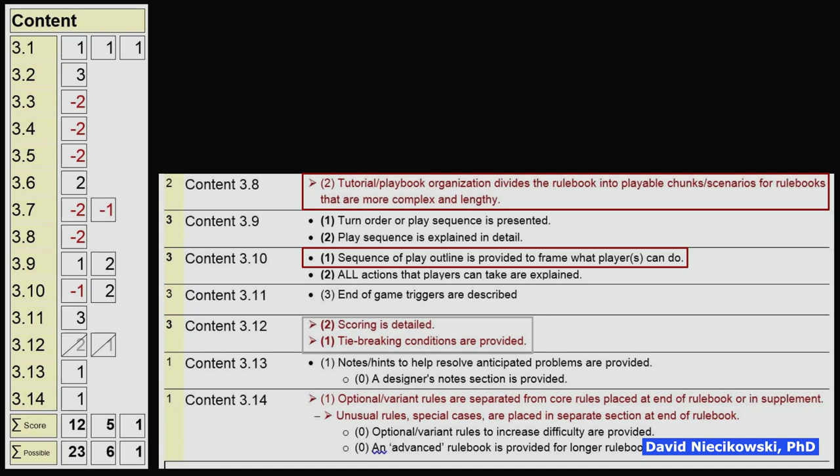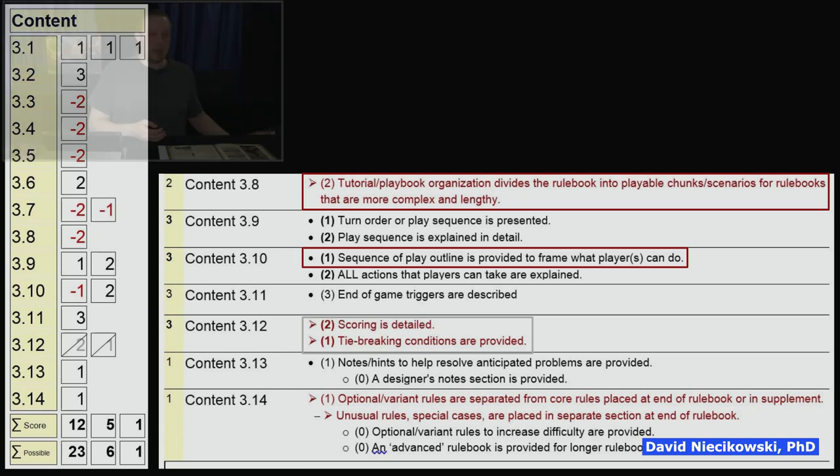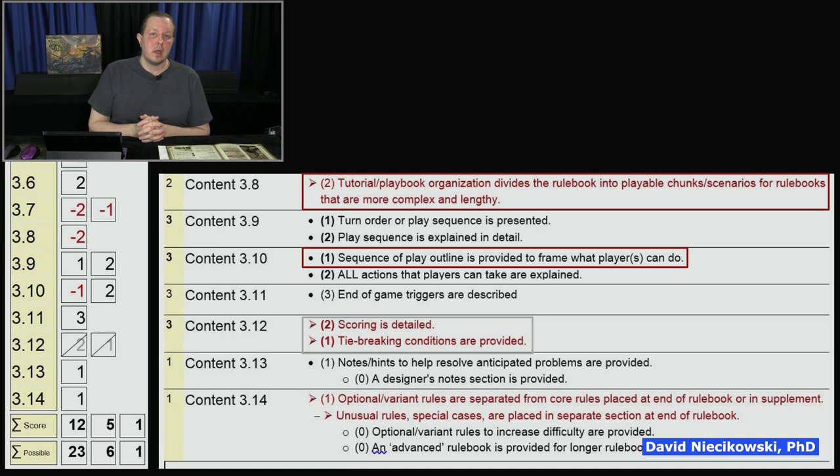Tutorial/playbook: there are many scenarios in the game, and they're revising them for play balance. Some war games introduce rules, you play a scenario, then introduce more rules, play a scenario. That is an option I'll explain later that I'd recommend Mythic Games ask their audience about — would they prefer that style of rulebook? Sequence of play (3.10) goes back to the ordering issue: the sequence of play provides a frame of what players can do but doesn't give a sub-list of things you can do right then and there. Scoring detail (3.12) was not evaluated as it's dependent on the scenario played.